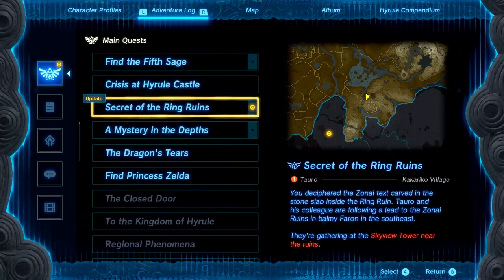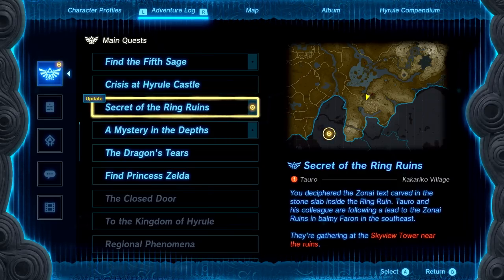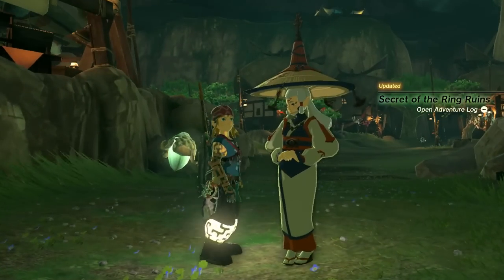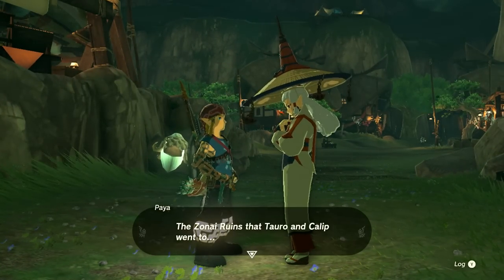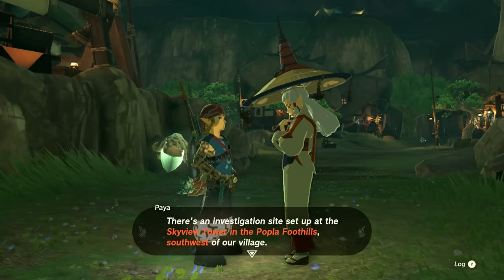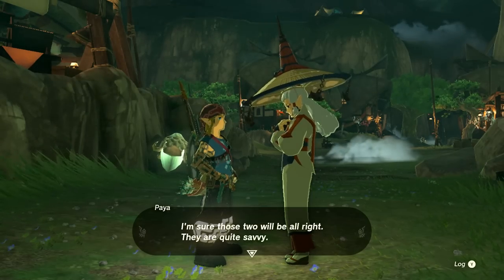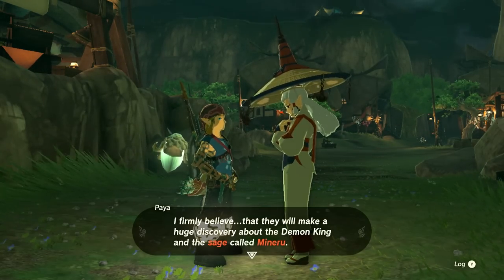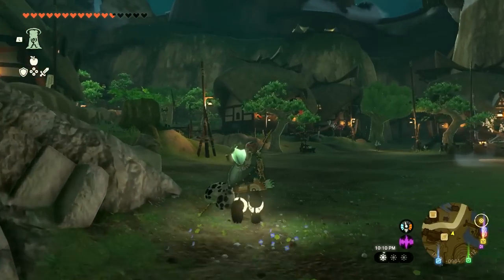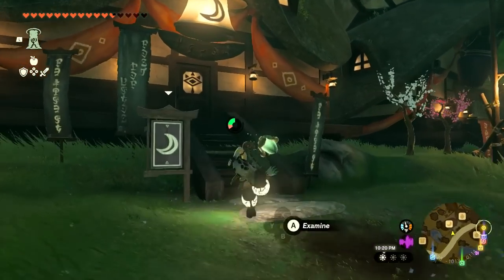Quest updated: 'Secret of the Ring Ruins' — I deciphered the Zonai text carved in the stone slab inside the ring ruin. Taro and his colleague are following a lead to the Zonai ruins in balmy Faron to the southeast, gathering at the skyview tower near the ruins. The village chief mentions the investigation site is set up at the skyview tower in the Popla Foothills, southwest of the village. She firmly believes Taro and Calip will make a huge discovery about the demon king and the sage Moneru.